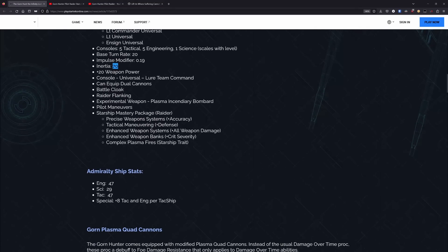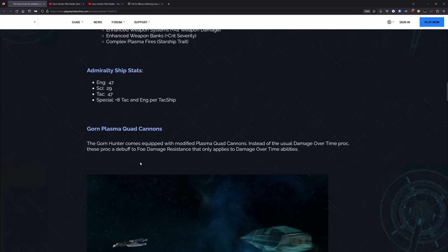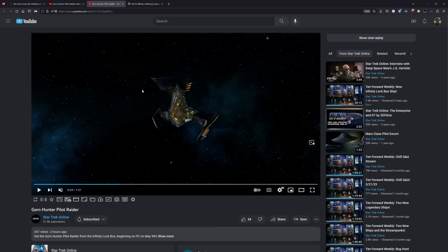I also forgot its mastery package — it's got plus accuracy, plus defense, plus all weapon damage, and then plus crit severity combo, the raider package. That's pretty good all around. For the Admiralty card, it's 47 engineering, 29 science, 47 tac, and the special ability is plus eight tac per tac ship slotted. This ship does have a bunch of secondary items like some brand new plasma quad cannons, a really neat experimental weapon, and a really neat console and starship trait, so check out that stats breakdown video if you want to learn more.